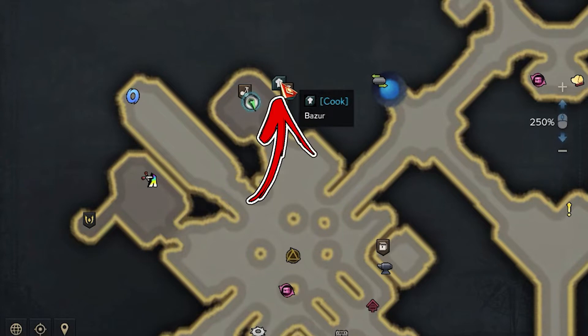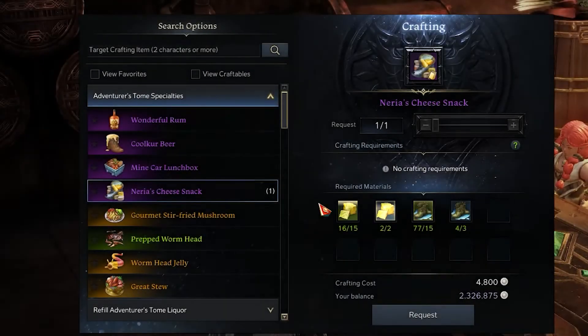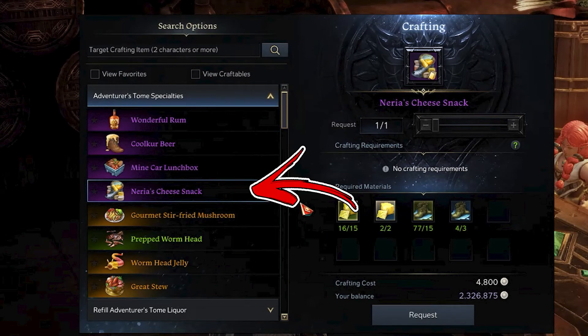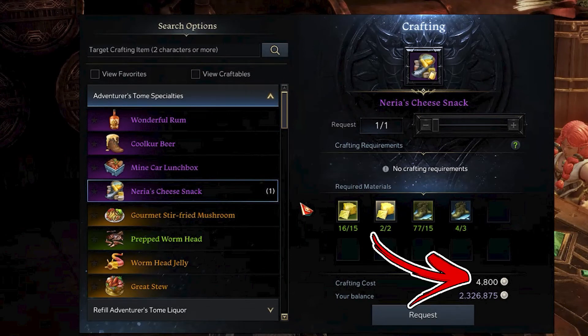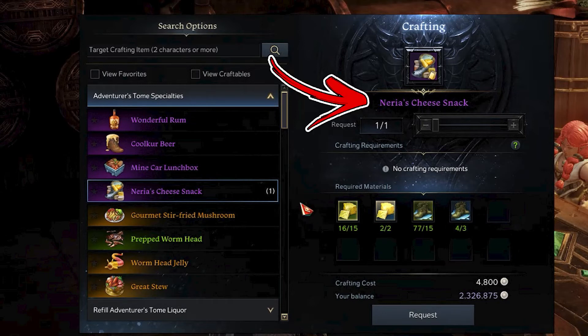Once you have all the ingredients mentioned, you have to speak with the Cook NPC slightly to the right side from the merchant. She will be able to complete several cooking recipes, but the one related to this video is the fourth. Thanks to it, you will be able to pay 4,800 silver to convert all the items mentioned into the Neria's Cheese Snack.